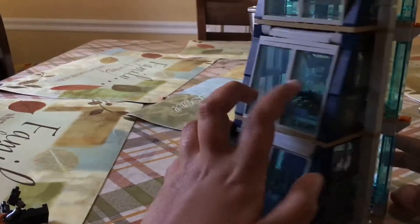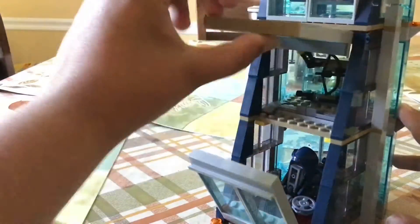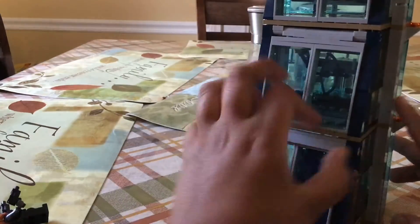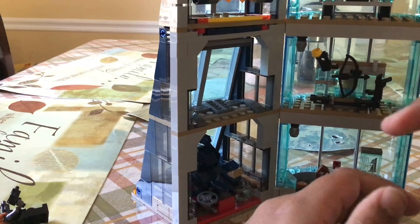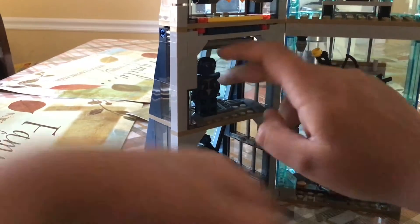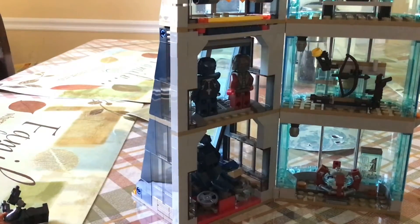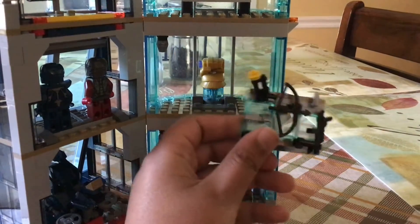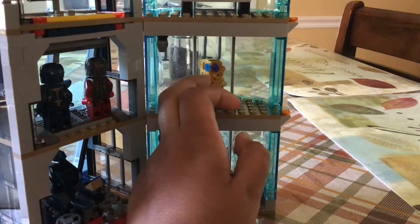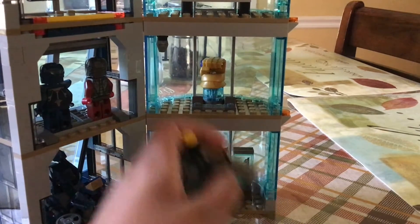Over here on the second floor, this one also comes out — it's just a little bit harder to get it to come out. But here you have space for your two Iron Man minifigure suits. So we have Taser, you can just go right here, and Blaze. Here is also the Armory Rack — you can take it off, and it comes with two Infinity Stones that you can use and put on.